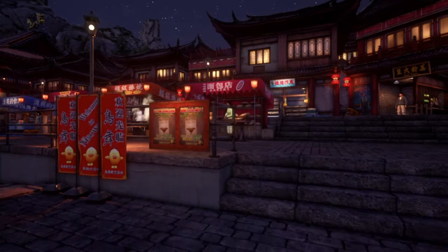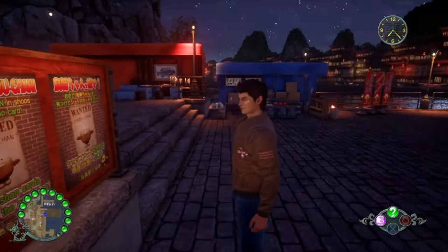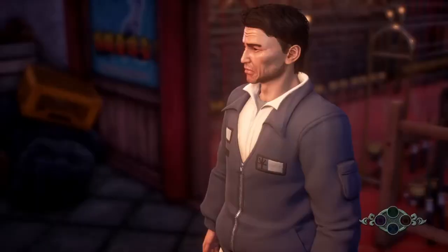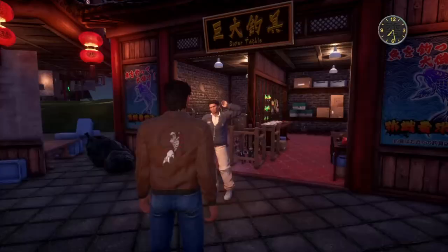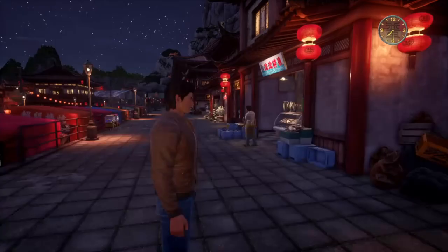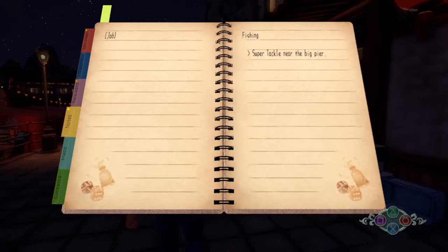It looks like Ryo is just on his own, but actually Shenhua should be just behind him. He notices the wanted posters for the Chobu-chan — what is this thing? I don't think I'll ever notice again what that is. But there are all these sorts of stores on the harbourfront. It's quite a bustling place, reminiscent of Wan Chai in Shenmue 2.